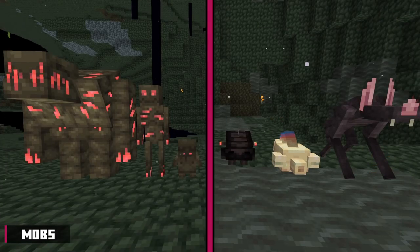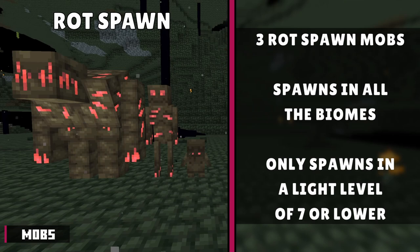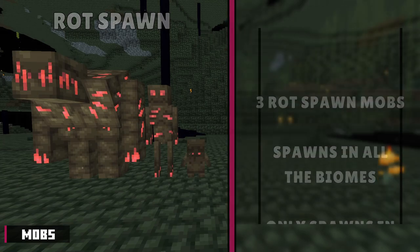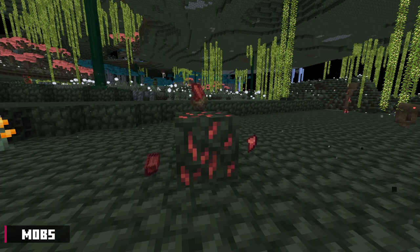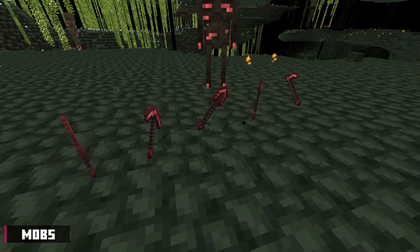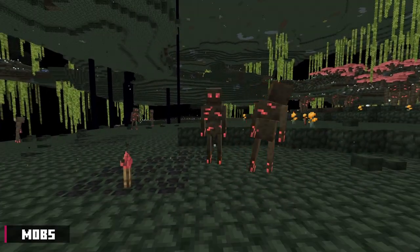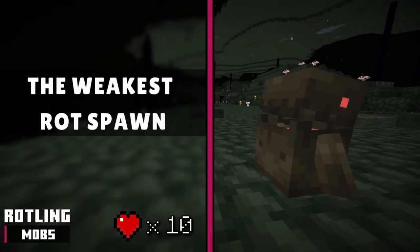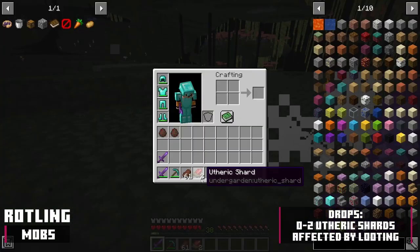Now we have the aggressive mobs, split into two groups: rot spawn and cave spawn. There are three rot spawn mobs. They spawn in all biomes, most notably in the barren abyss, and only spawn at a light level below 7. All three act the same way — aggressive towards the player, passive mobs, and neutral mobs. Eutherium can be crafted into weapons that deal bonus damage to these mobs. You can also craft a torch shard with eutherium; if placed within 5 blocks of rot spawn, they take 4 health points of continuous damage. The weakest rot spawn is the rotling, with 10 health points, dropping 0 to 2 eutheric shards, affected by looting.